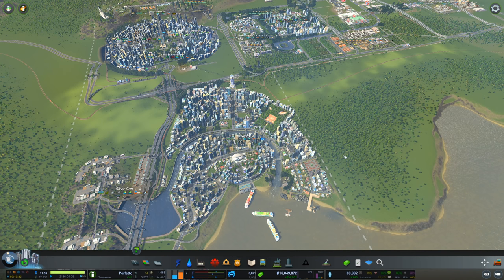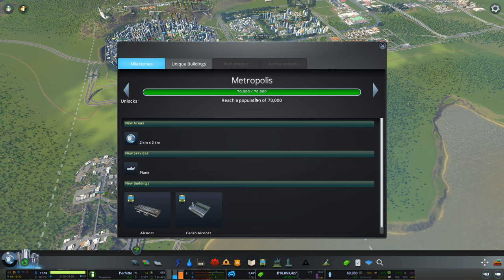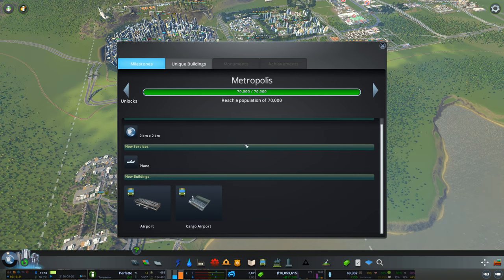Hello everyone, my name is Nathan and today it's time for another episode of City Skylines. We've finally reached the 70k mark — I reached it there for just a second, which was of course enough to unlock it. So Metropolis, we now have access to planes.